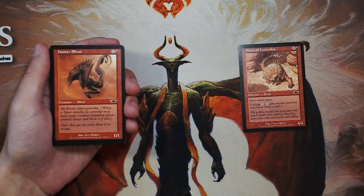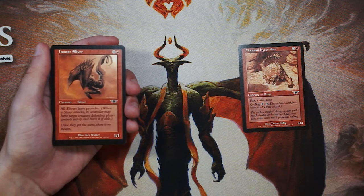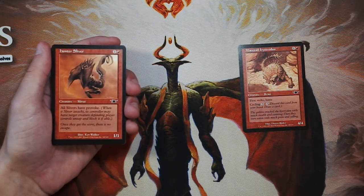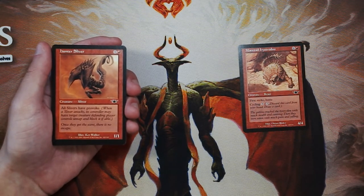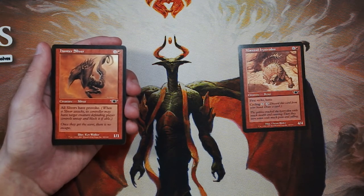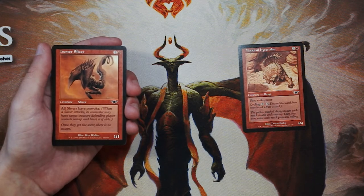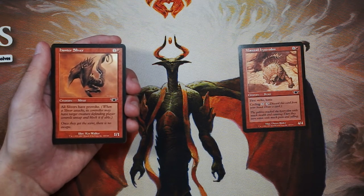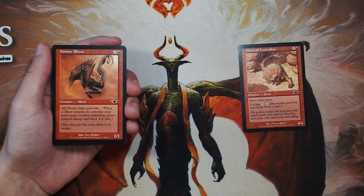Hunter Sliver is a 1/1 for 1 and a red. All slivers have Provoke. Slivers essentially boost all other slivers on the field — it's a really powerful kind of synergistic deck if you can make it work, but in draft it tends to be a little bit harder. Provoke means when a sliver attacks, its controller may have target creature the defending player controls untap and block it if able. So you get to choose how things are blocking. Slivers are a really hit or miss thing. I don't like banking on them unless I know I'm getting something really good off the bat. Hunter Sliver, while perfectly fine, is not a reason to be in slivers. There are more powerful slivers you'd want first, so this is not a first pick — it's something to take if you end up in that deck.